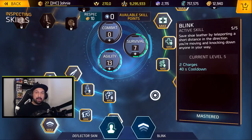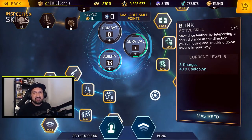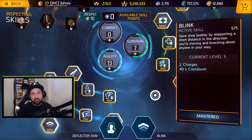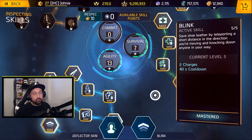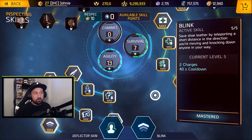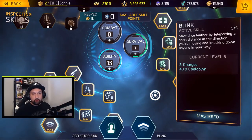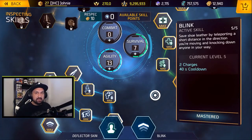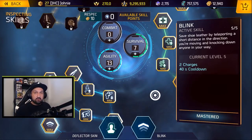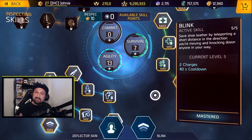Hey, what's up guys, Johnny here. I'm back with more Shadowgun Legends. In today's video we look at the new nerfed blink skill after update 0.90. I made a video just before the update recording gameplay with blink and shotgun with auto fire. The cooldown was 20 seconds before the update, now it's 40 seconds, and you can only stack two charges — it used to be three.